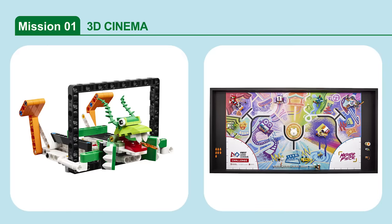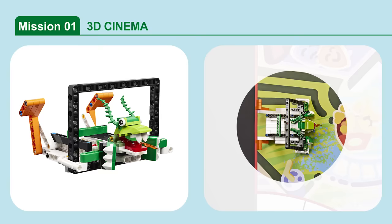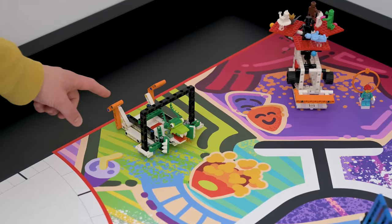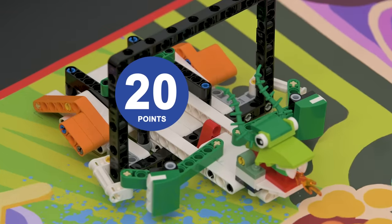Mission 1: 3D Cinema. Trigger the 2D Cinema screen to become a 3D experience. Score if the 3D Cinema's small red beam is completely past the black frame.